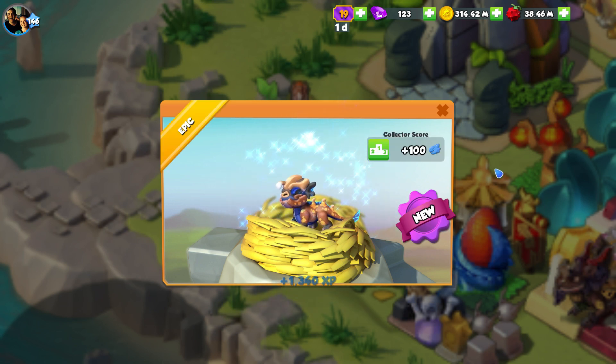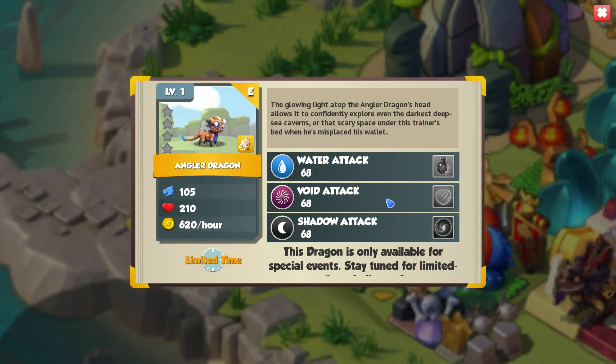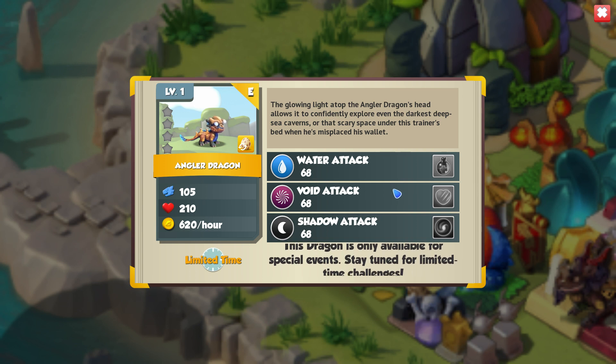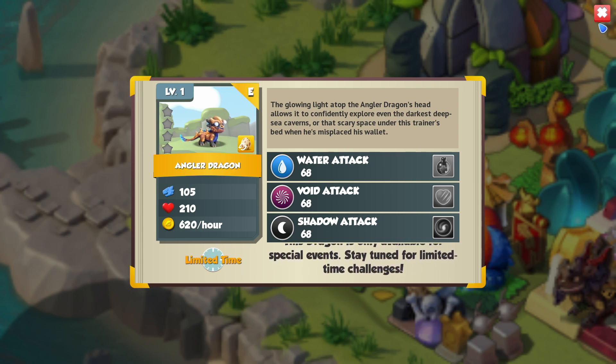The Angler Dragon — he's been available a few times now, but we've never actually gotten him until this week, which is pretty cool. So he's a water, void and shadow epic. The glowing light atop the Angler Dragon's head allows it to confidently explore even the darkest deep sea caverns — all that scary space under this trainer's bed when he's misplaced his wallet. And that is my phone going off.